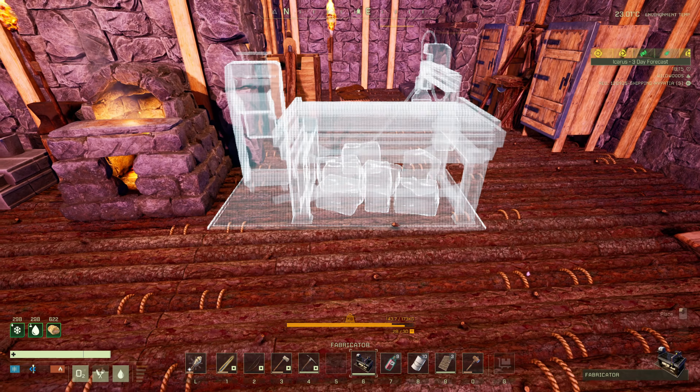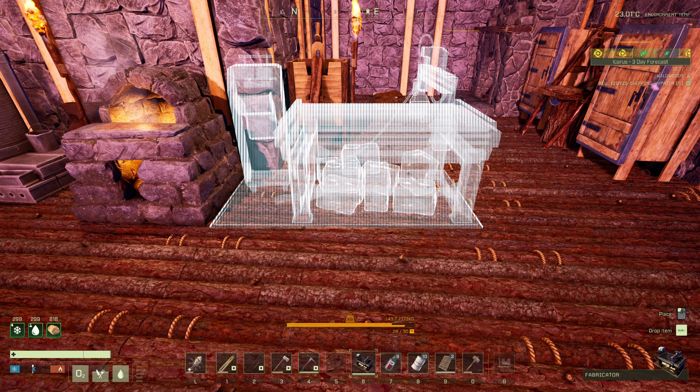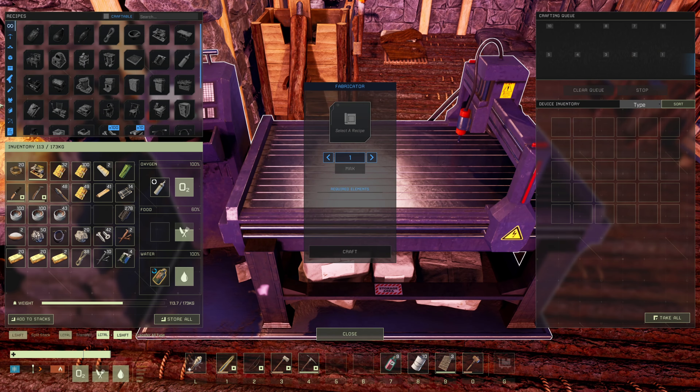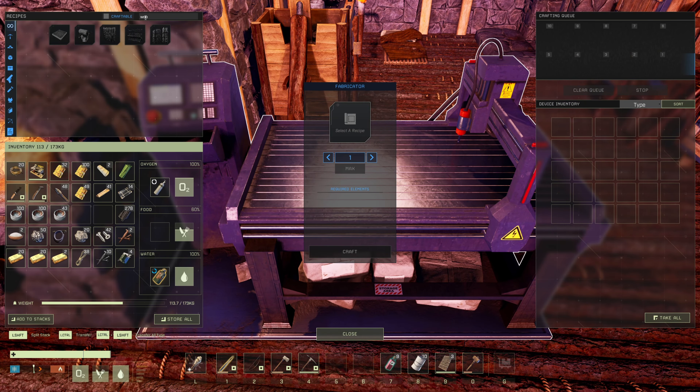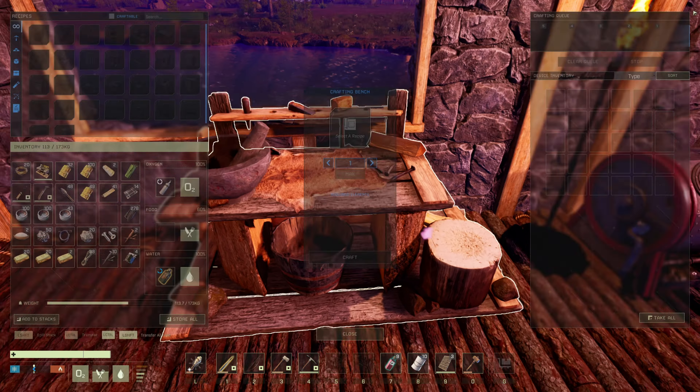Now we got that up, we can get this fabricator down. And everything we can make in the machining bench we should be able to make in here. Let's see if the wooden cupboard can be made in here — it cannot. So they missed something with the wooden cupboard. The only place to make it is in here. Though I don't think I'm going to be needing to make it after this.